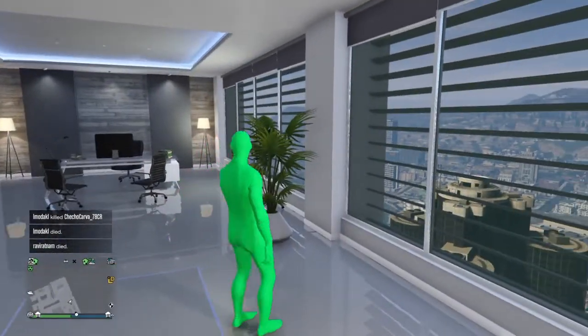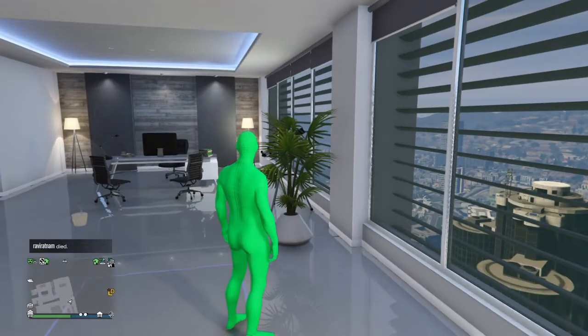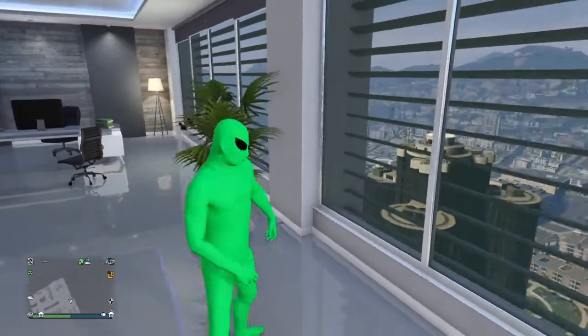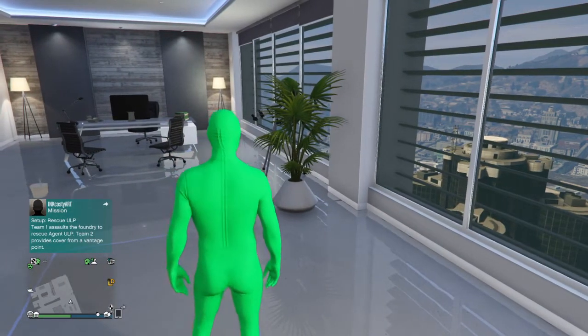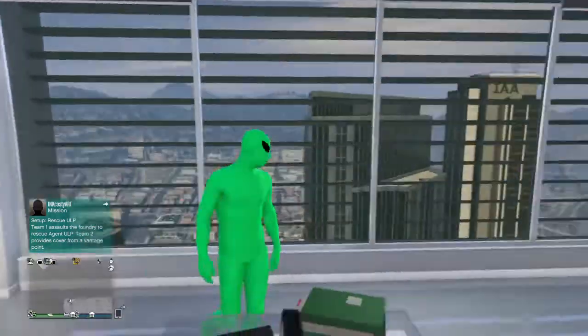Then you want to go to your apartment where there's a telescope and do the telescope glitch. If y'all don't know how to do the telescope glitch, I'll show y'all right now. All you gotta do is have a little space away from the telescope, run towards it, click right on the d-pad, and pull up the interaction menu as fast as possible.